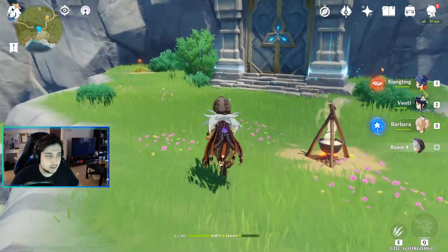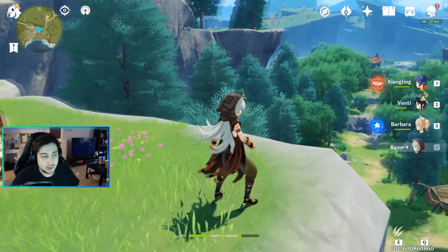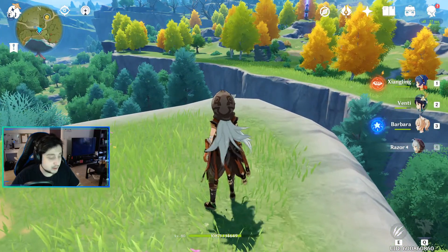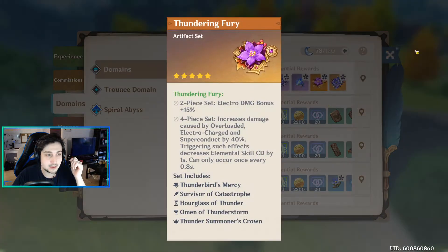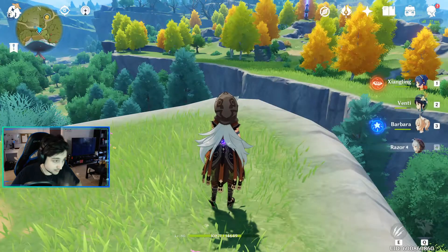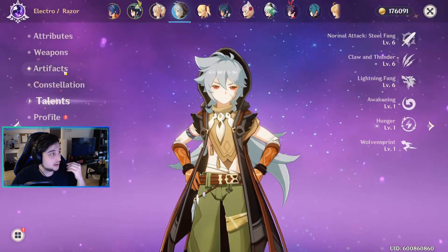I wanted to make a video regarding the recent question I started asking myself: is attack power better than elemental bonus damage, or is elemental bonus damage better? The reason I asked myself this question is because when you hit AR40 and you start actually doing some domains, because they drop 5 stars, a lot of the sets don't have anything to do with attack — they actually all have to do with elemental bonus damages. So I wanted to check at what point is that actually better or not.